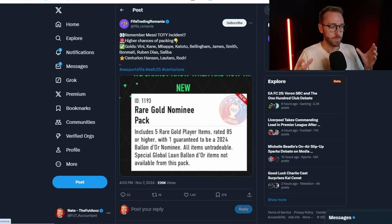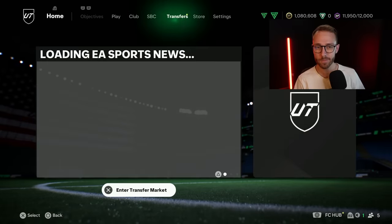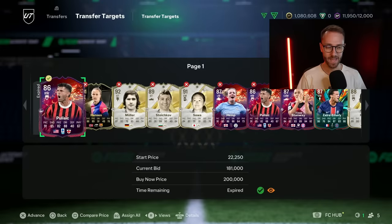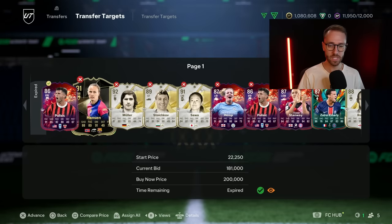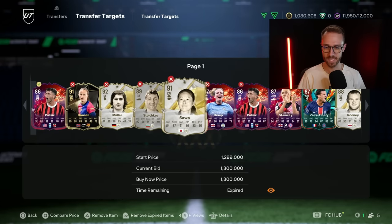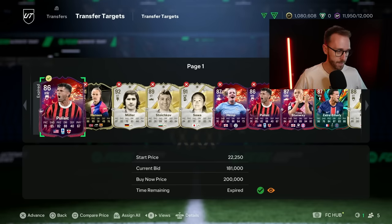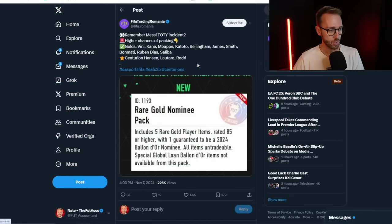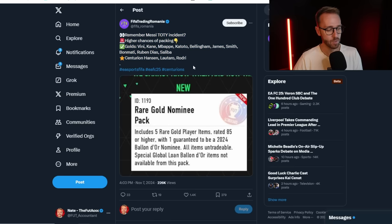When the icon pack comes out, that's also going to make people go and sell cards. Think about a meta market perspective - people are probably going to have to sell some cards today to fund that. Usually when you see a pack like that drop, specifically cards in the less than 300 to 400K range will hit the market because people are selling them to get the SBC done. So I'd expect some more market crash today, not only because of that, but also because this store pack is still in the code.